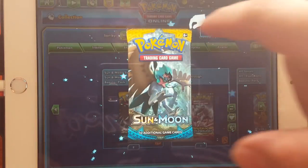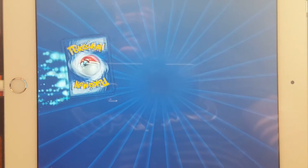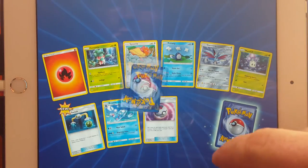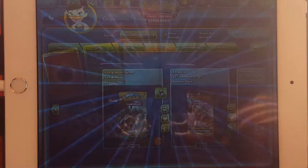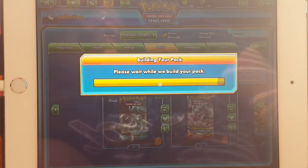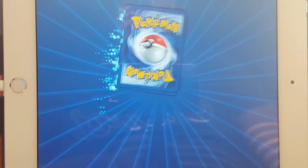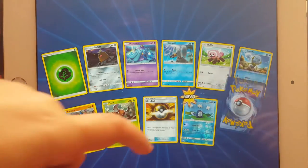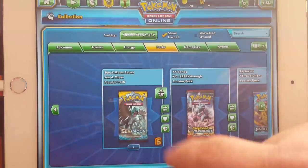I will beat you, don't worry — we'll find out. Do you get the rainbow rares? That's weird, here we go. Reverse holo Dugtrio, and then — Decidueye! Decidueye!